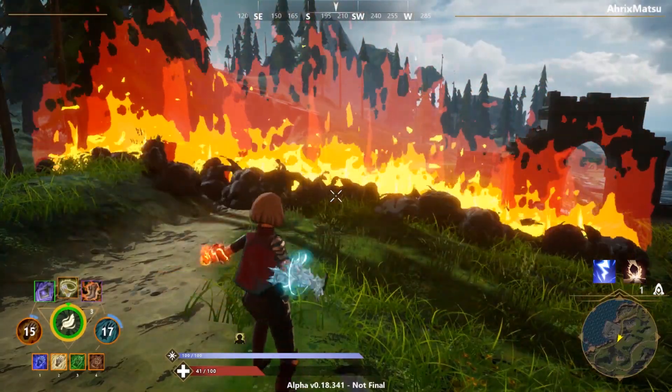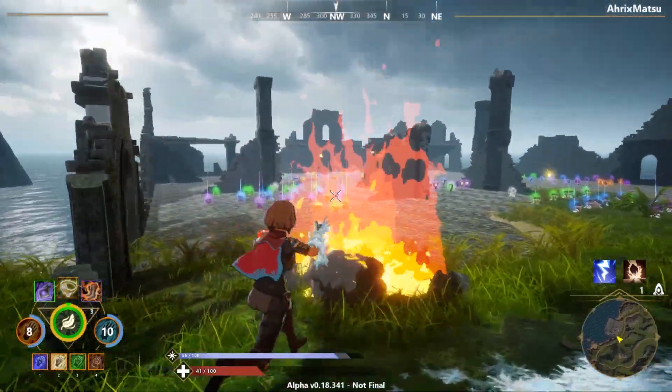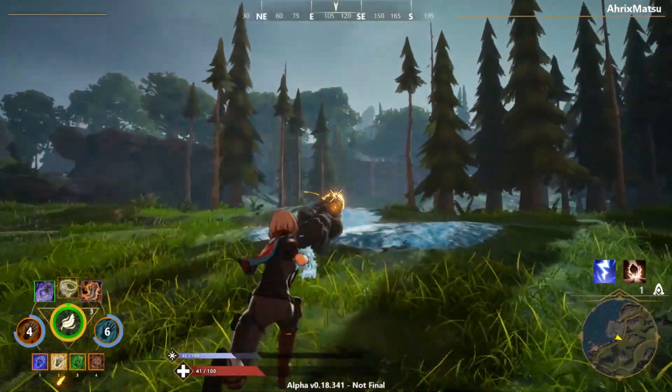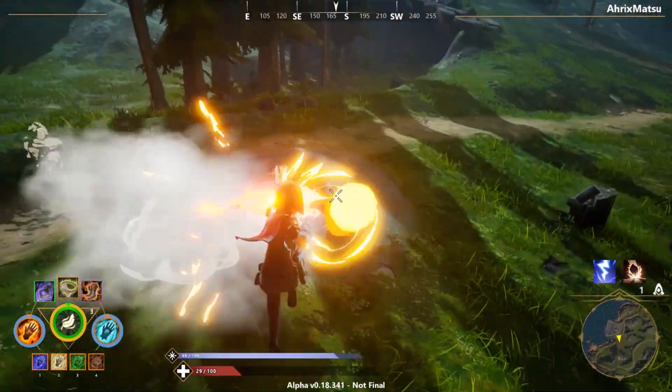Fire and ice is pretty self-explanatory — the ice puts out the fire. A cool thing is whenever you shoot the ice with fire twice, it creates steam, which actually hurts you.